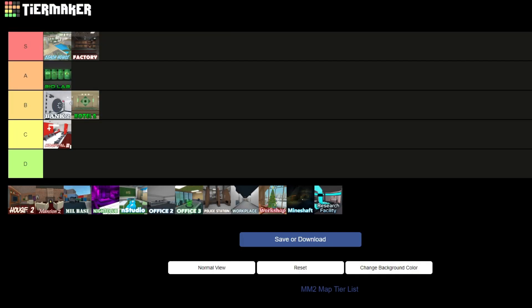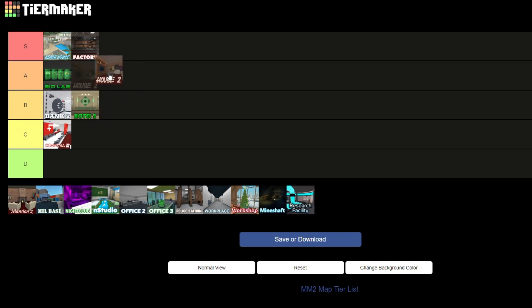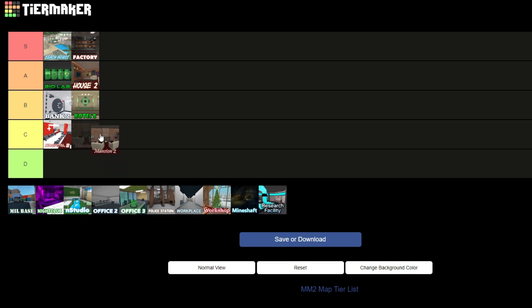House 2 is always a W map. It's really nice and big and open, and I love how there's an outside and a garage, so let's put it in A tier. Next we have Mansion 2. Mansion 2 is a great map, but the main thing I hate about it is if you're a murderer you can never kill anybody because they'll just circle around that area infinitely and you can never catch them. So Mansion 2, I'll put you in C tier.